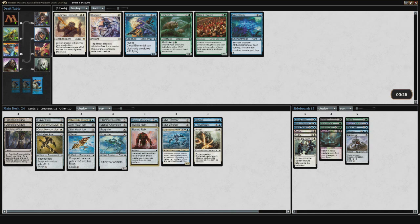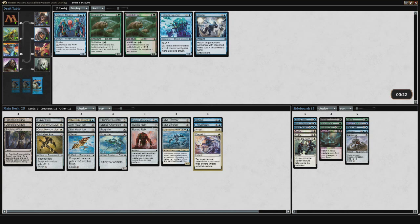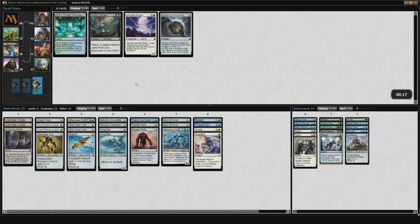Dispatch! Narcolepsy was awesome in the pack. So I think I correctly diagnosed the seat that I should be in — this seat is supposed to draft this deck. The problem is there wasn't quite so much opened for this deck, and I only ended up with two Court Homunculus and two Glint Hawk Idols, which is just a little bit unfortunate.